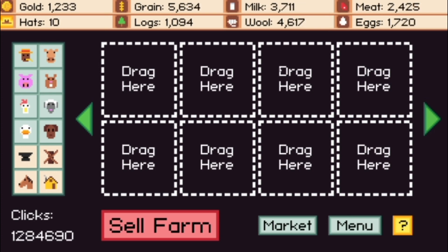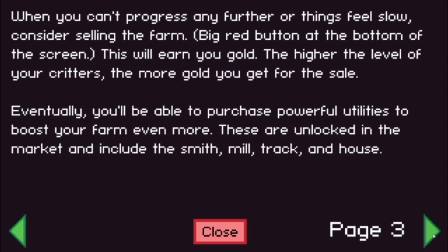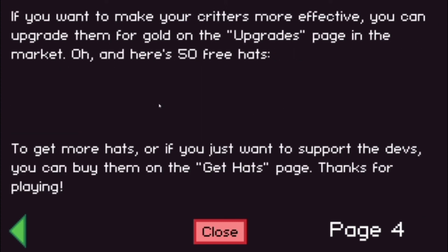That's essentially the premise of this game. There is one other little secret I want to show you. If you go to the menu and go through the entire instructions pamphlet, at the end it says 'here's free 50 hats' — there will be a button there for free 50 hats. I already got mine. So pretty much you'll get a couple slots of land at no charge there. And if you want more, just to support the devs, you can go to the get hats page.